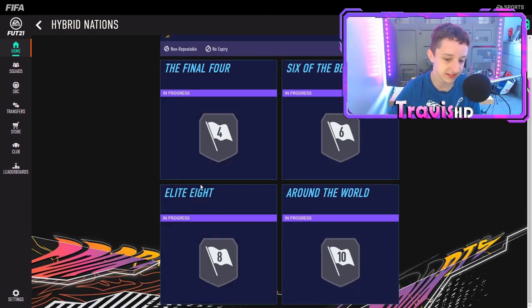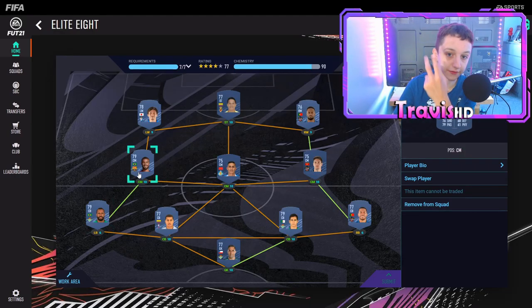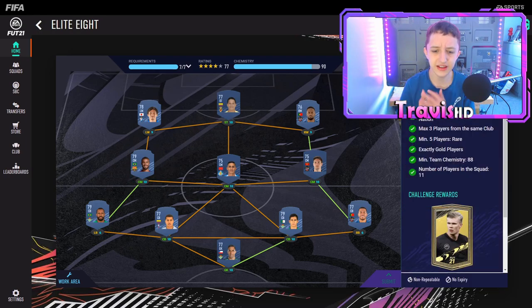Moving on to the Elite Eight — these are some big boy packs. In this one you need everyone from the same league, and then six pairs from the same nationality — two from each nationality. For example, Sidnei and Rafinha are one pair, so you need three of those little duo links. I've been using La Liga for this in the past few years — it's cheap as chips, the lower-league players are always really low in price. You also need five rares.